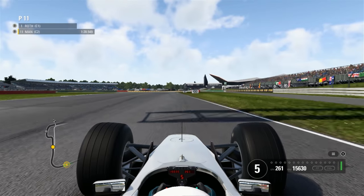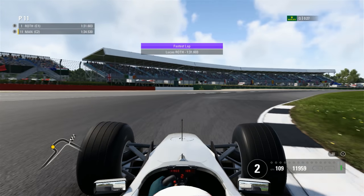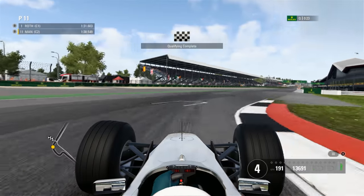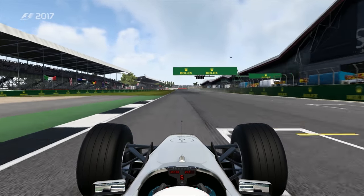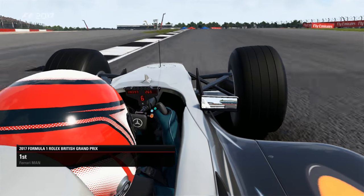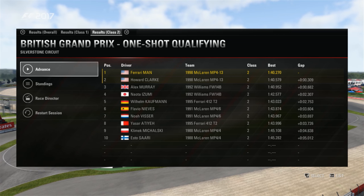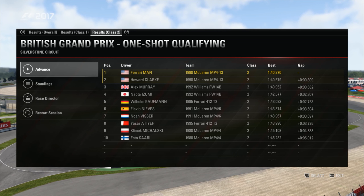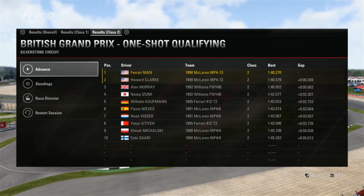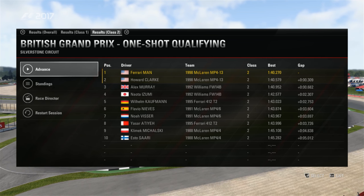We're a long way past the delta there on the F2002. What is this quali lap good for? Good for P1 in class. Suddenly I'm feeling more optimistic — I was thinking we'd be a bit further back than that. We're up on the other MP4/13 by three tenths, so I'll take that. Here's how the class shakes out: the MP4/13s and 14Bs in 1st and 2nd, Williams cars in 3rd and 4th, Ferrari 412 in P5, the two MP4/6s in 6th and 7th, the other 412 in P8.